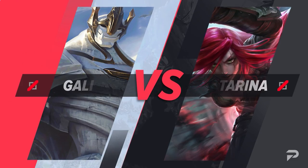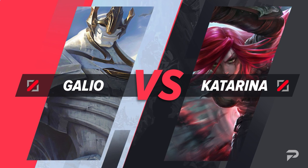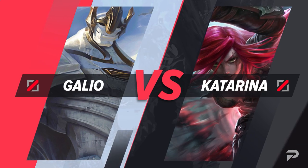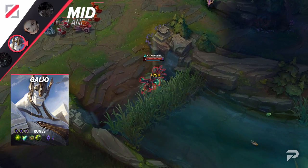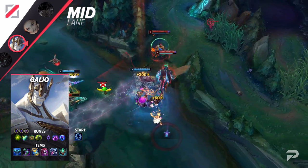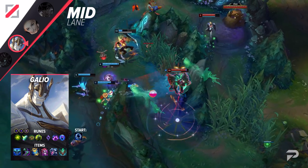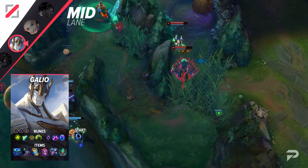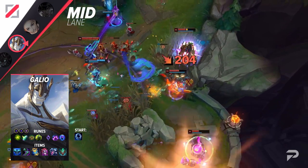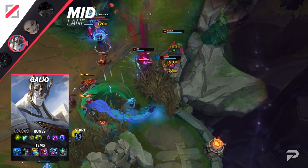Now for the mid lane, we'll be finding an answer to Katarina. Kat is one of the most punishing champions to lane against — messing up even once can usually be enough for her to take an all-in against you. But when you pick Galio, she'll struggle to ever find an opening. If she goes in for a trade, you hit back harder with your crowd control and bursty combo, allowing you to easily win the trade. In teamfights, your CC makes it really hard for her to do anything, and if she does get past you, your AoE magic shield on your ultimate helps nullify a lot of her damage.